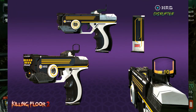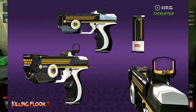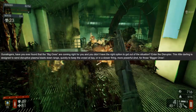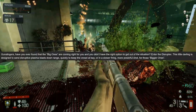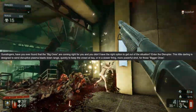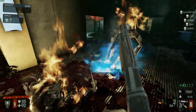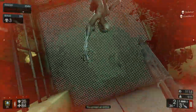This thing is gonna be the HRG Disruptor — it's an HM Tech 101. At least they made a bit of effort to make it look a little bit different. 'Gunslingers, have you ever found that the big ones are coming right for you and you didn't have the right option to get out of the situation? Enter the Disruptor. This little darling is designed to send disruptive plasma blasts downrange quickly to keep the crowd at bay, or in a slower firing, more powerful shot for those bigger ones.' I feel like this weapon's gonna be quite alright for supporting the team and getting out of sticky situations, similar to the Winter Bites. Most likely gonna be good on the Survivalist.